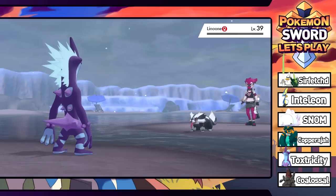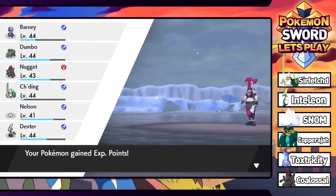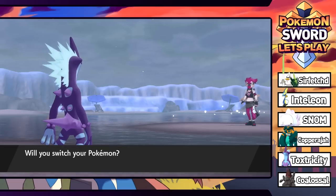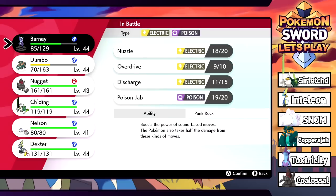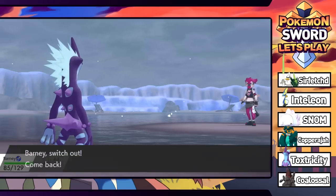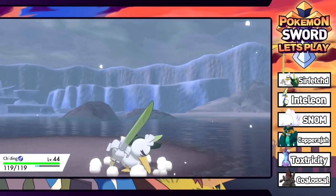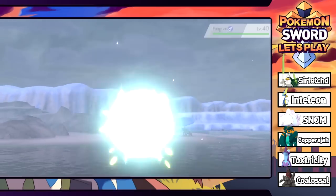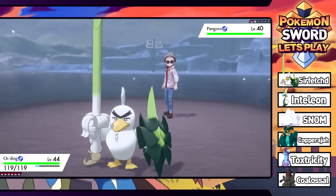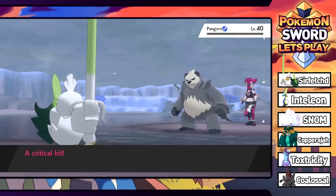One grunt has a Linoone — we're now battling on islands. Let's try Overdrive on it! We strum our guitar-chest and it's a dead Linoone. Sound-based move gets a damage boost from our ability. Next she sends out a Pangoro, so we switch in Sirfetch'd for a nice Brick Break. Despite not battling many female Team Yell grunts, Brick Break knocks out the Pangoro easily.